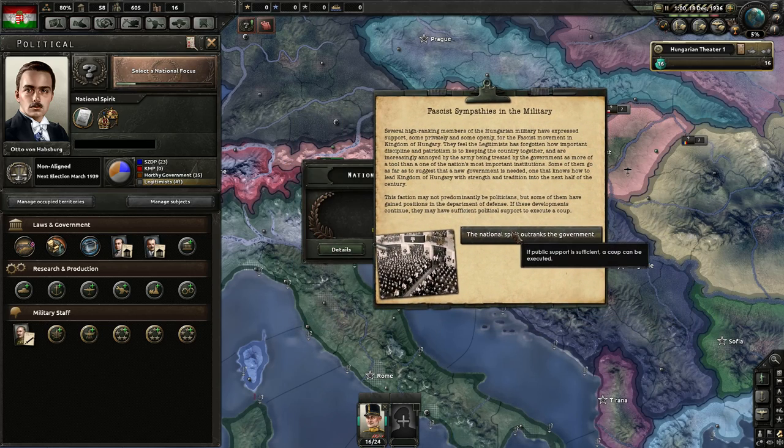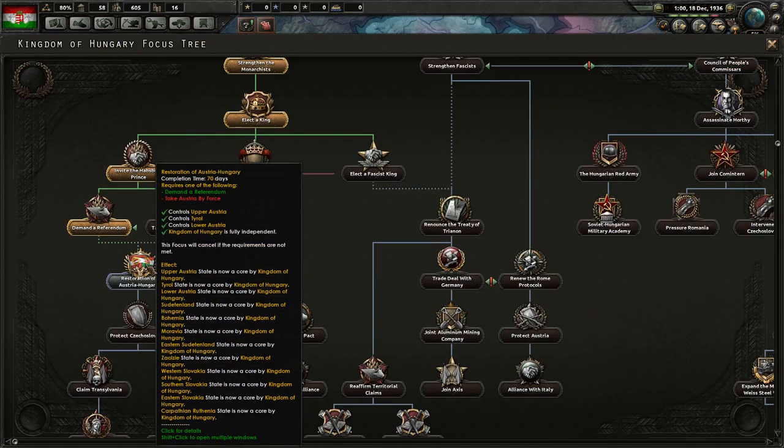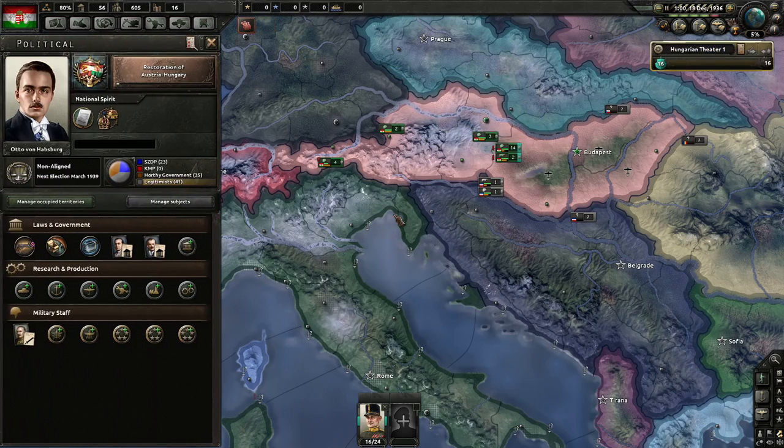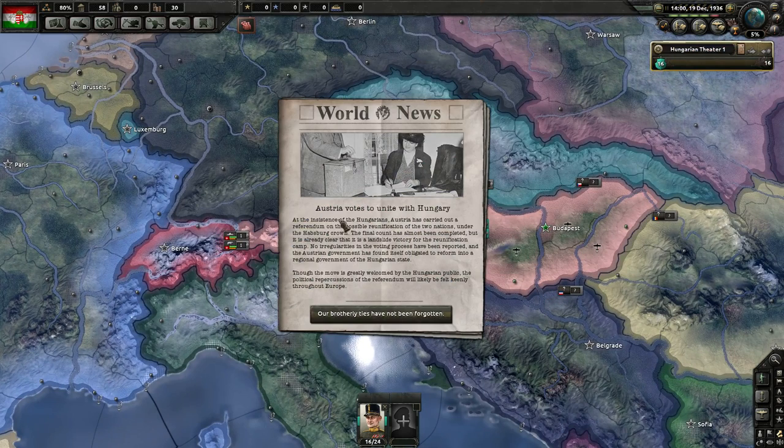We annex Austria — Austria votes to unite with Hungary. Awesome! Fascist sympathies in the military. Austria votes to unite with Hungary at the insistence of the Hungarians. Austria has carried out a referendum on the possible reunification. It was already a landslide victory for the reunification camp — no irregularities were reported, and the Austrian government has reformed into a regional government of the Hungarian state.